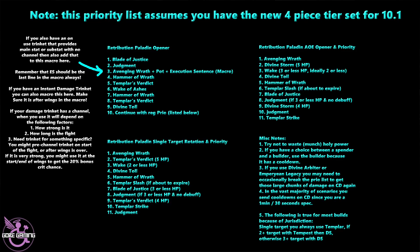The regular priority list is: Avenging Wrath first; then Templar's Verdict when you are full on Holy Power; then Wake — always use on cooldown, preferably with 2 or less Holy Power; then Divine Toll; then Hammer of Wrath; then Templar Slash if it's about to expire; Blade of Justice if 3 or less Holy Power; Judgment if 3 or less Holy Power and no debuff; Templar's Verdict if available at 4 Holy Power; then Templar Strike; and lastly Judgment if there already is a debuff. If you also have an unused trinket that provides main stat or sub stat with no channel, you can add it to the macro in step 3 — remember that Execution Sentence should always be the last line in the macro.